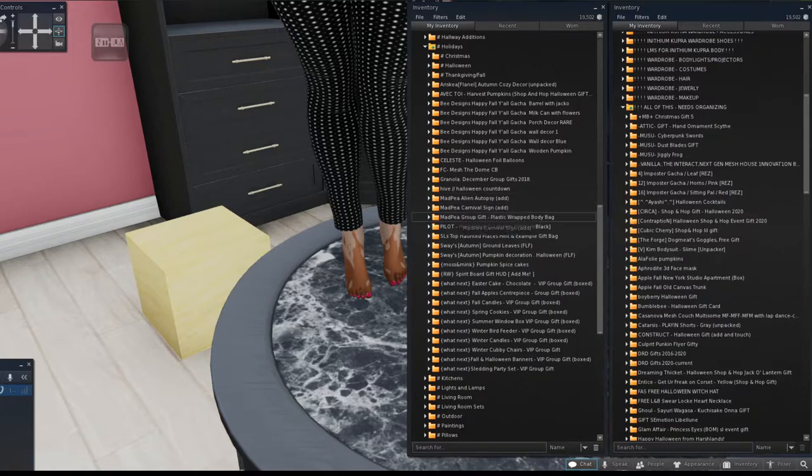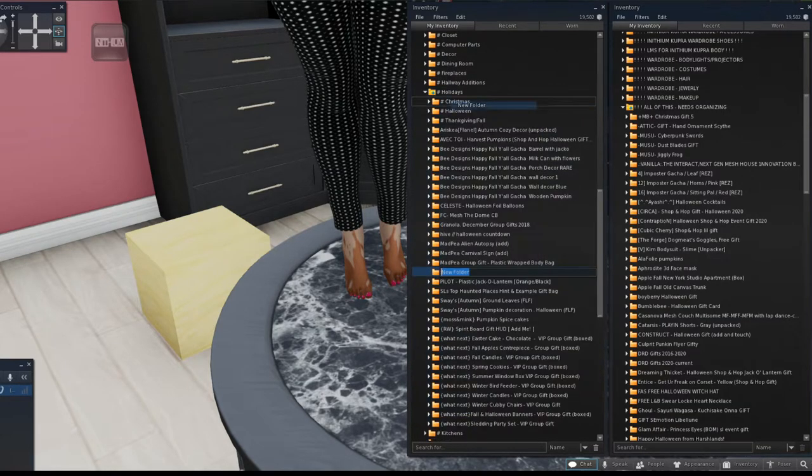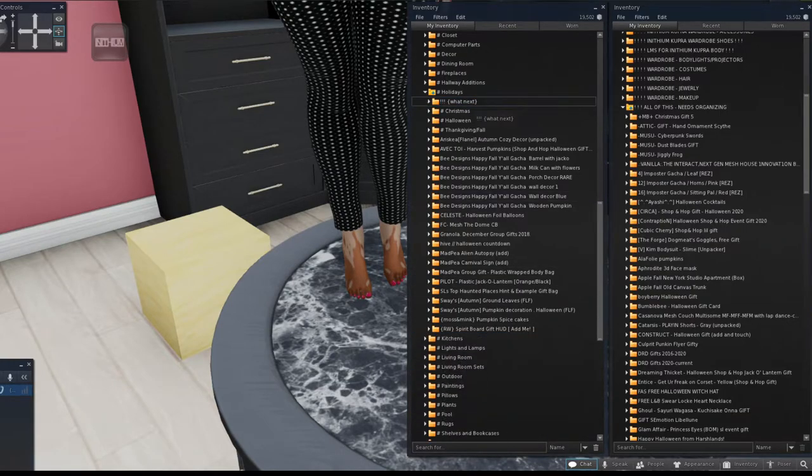For items from a specific store where I have a lot, I'll make a subfolder with three close exclamation points and name it exactly as it appears in the inventory, so it pops to the top of that subfolder. I grab all of that store's items and throw them in. Now we've taken out a really good chunk of this holiday folder. For the fall items, I'll put all the 'fall' labeled items together.